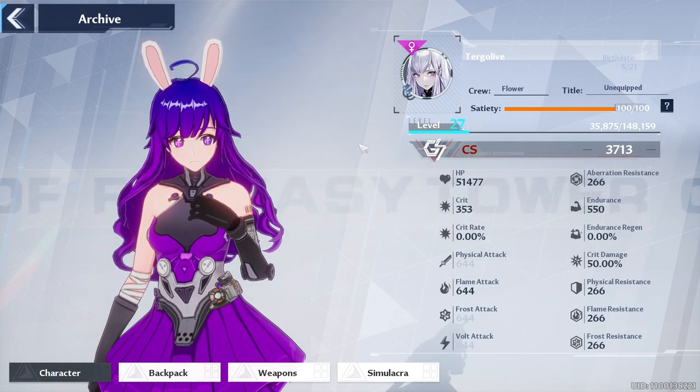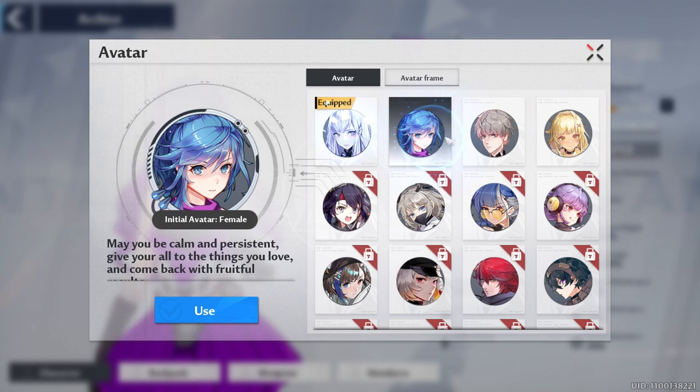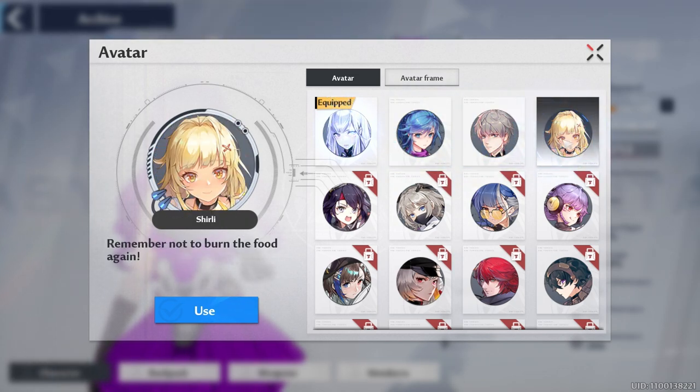While you are on the character panel, you can also change your avatar and avatar frame by clicking on the face icon. From here it also shows you what it takes to unlock other avatars and frames and what you can equip. Right below where you change your birth date, you are also able to change your title in-game.